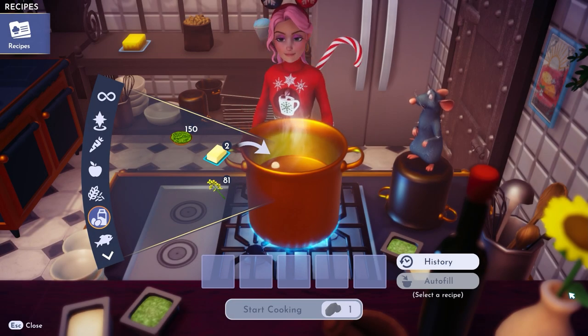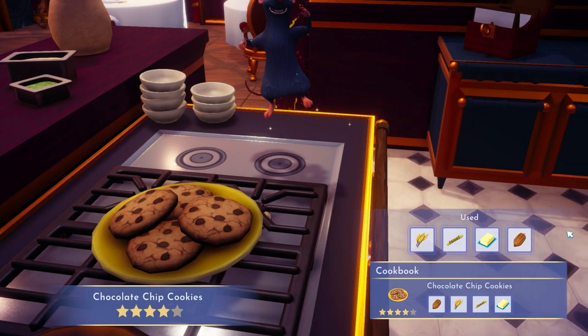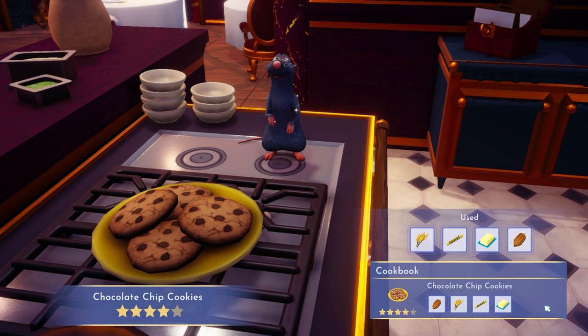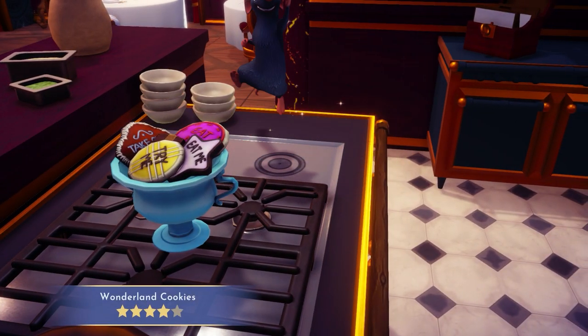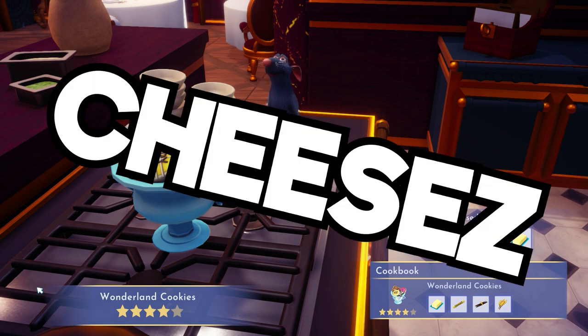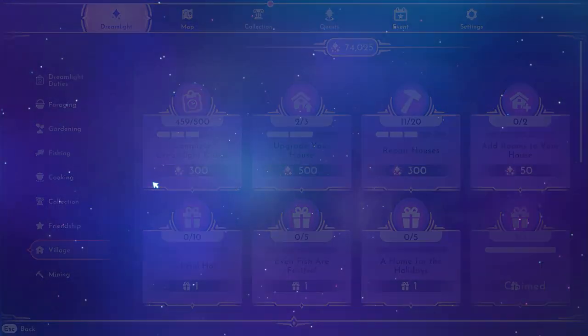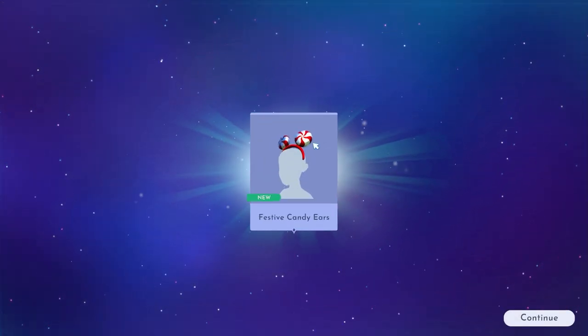Otherwise, you could make chocolate chip cookies — one wheat, one sugar cane, one butter, and one cocoa bean — or Wonderland cookies, which are one wheat, one vanilla, one sugar cane, and one butter. Sadly, no cheeses. Whichever three you choose to make, just don't forget to eat them once you're done. After you do, you'll be rewarded with the festive candy ears.